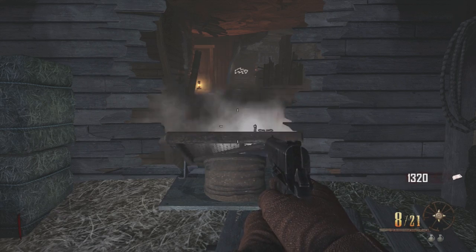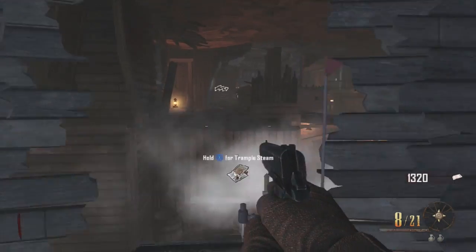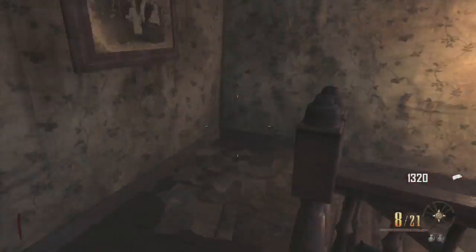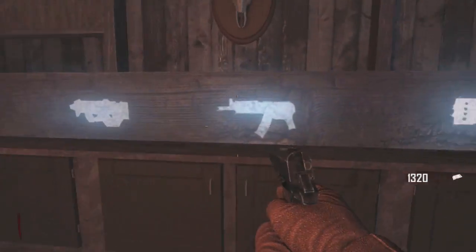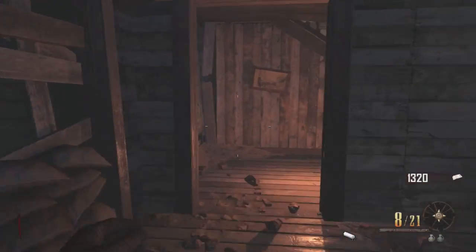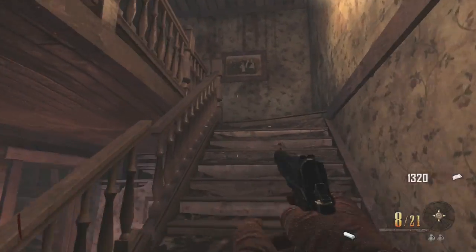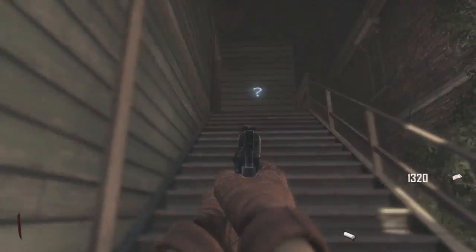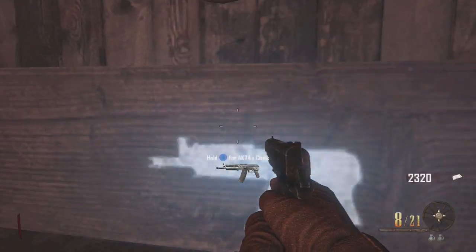Once you have it down, you're just going to go ahead and jump across. What you're trying to do is go to the chalk room and go ahead and grab the chalk off of there, because that is what gives you the points needed to be able to pack a punch. So with this first part, you just want to make your way here and up these stairs is where you're going to place that.